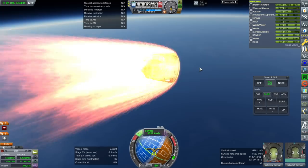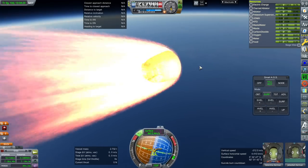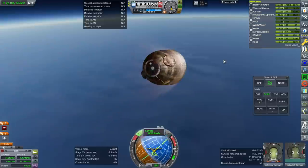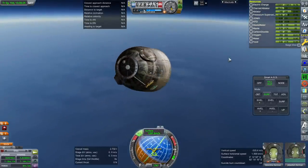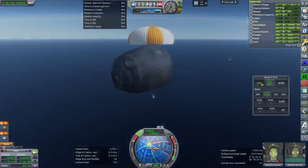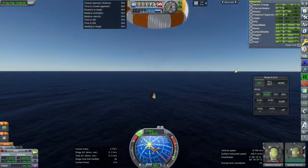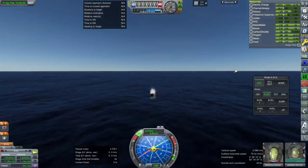Going to have it on kill rotation now. Still using RCS all over the place. We ran out of RCS propellant — that was expected because we didn't stop using it. We're rolling around all over the place. Sure taking a while to slow down. At least we're not going to exit the atmosphere. We are through it all. Seven meters per second. And splashdown.